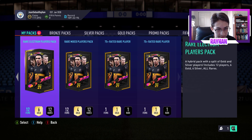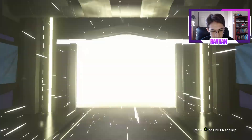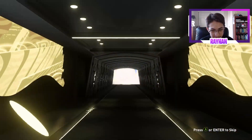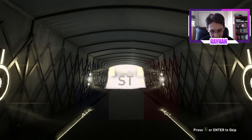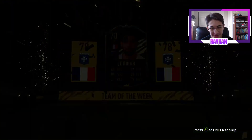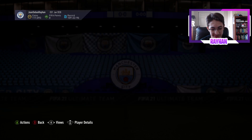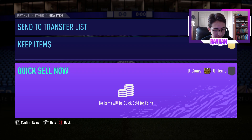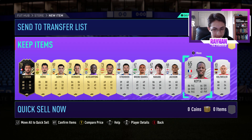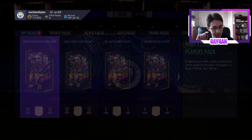Five packs left — rare electrum players pack. Whoa, I think that's boards — maybe a French striker inform. It's another French inform! I thought it was Mbappé again. 84 Berkay — actually quite nice. That pack wasn't too bad: an inform and an 84 rated player.